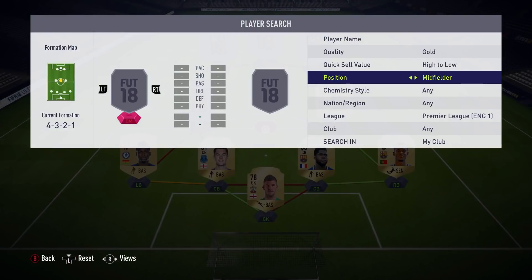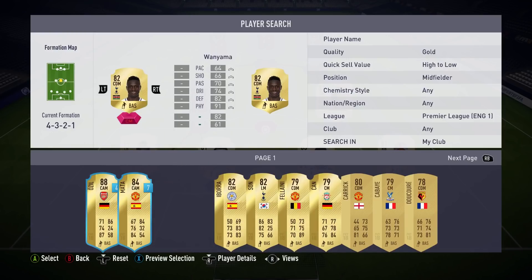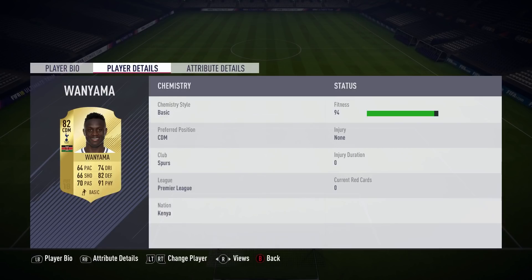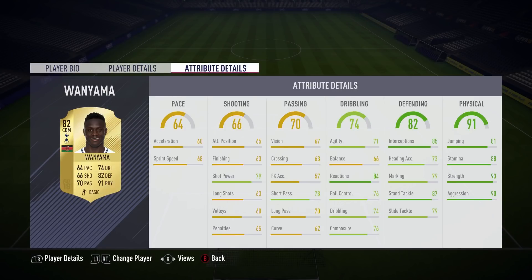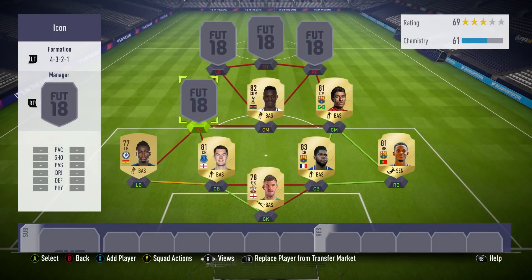Back to the Premier League again - we've got Wanyama, who I also packed. 4 games, 1 assist. He's 6 foot with 91 physical which is very good. He's not got the most pace but pacing in the middle of the park doesn't seem too important. He's got great reactions, very high standing tackle and interceptions, and his stamina, jumping, aggression and strength are amazing. Someone like him in this game is very important.